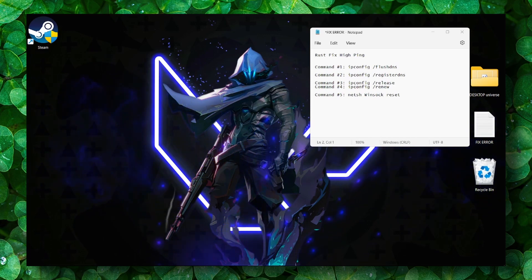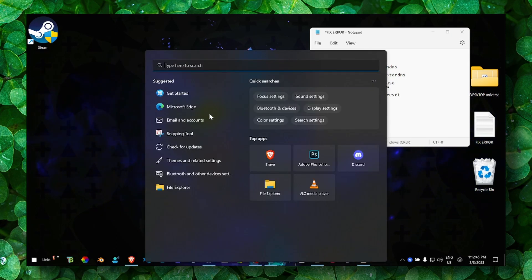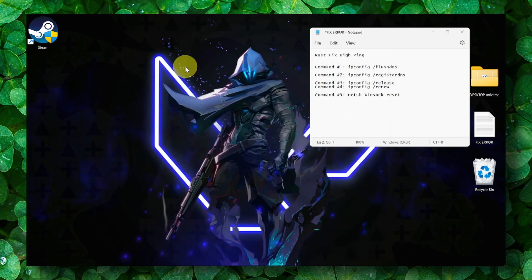Now let's jump right into this video. The first method is to change the DNS server. Click on the Windows logo key plus S to open search.